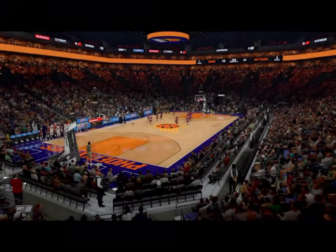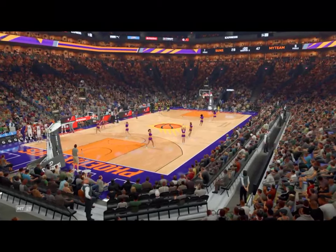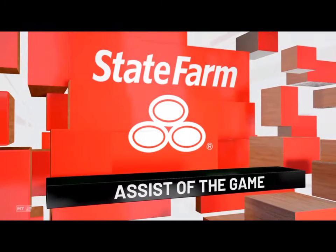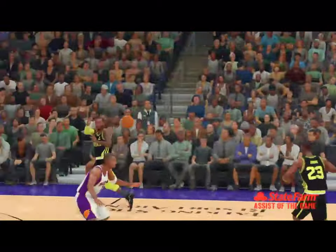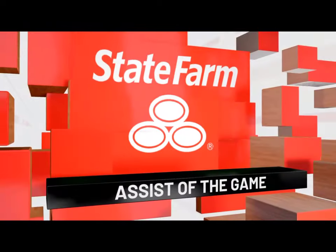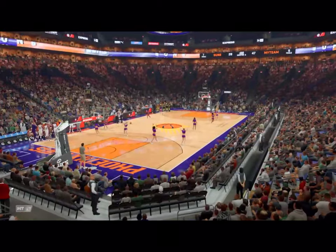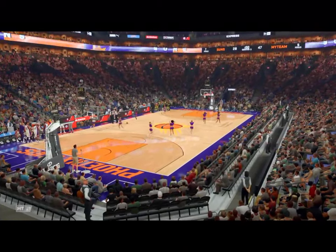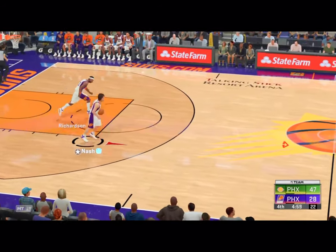How about a look at today's State Farm assist of the game? A terrific, unselfish play — set up his teammate. What an advantage if your off-guard can make plays like that, so valuable. One quarter to go in a game that, to this point, has not been an evenly fought contest.